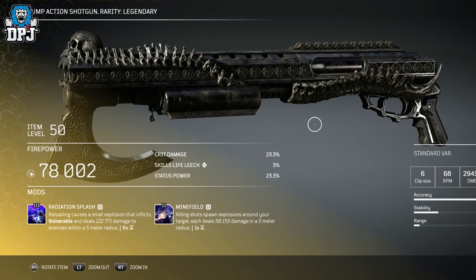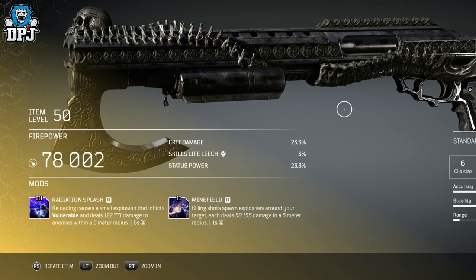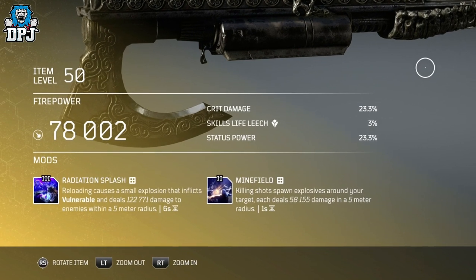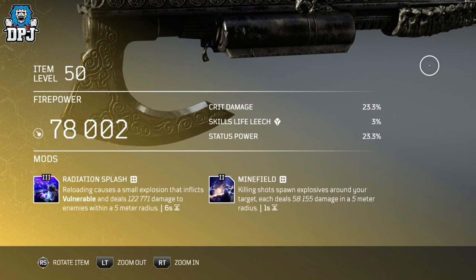Its tier 3 mod is called Radiation Splash. Reloading causes a small explosion that inflicts vulnerable and deals damage to enemies within a 5 meter radius, with a 6 second cooldown.